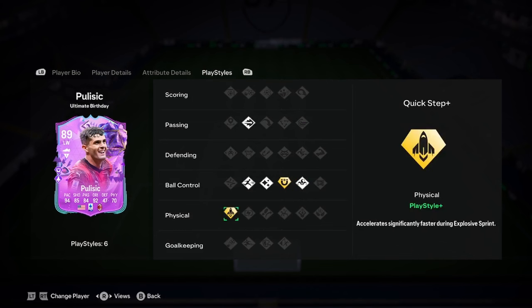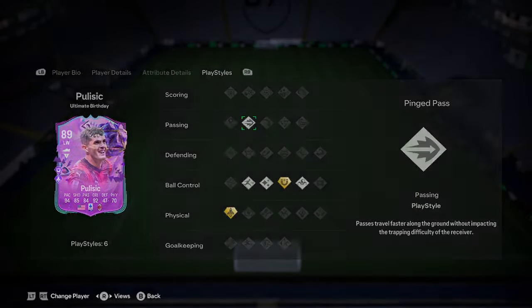Playstyles: First Touch Plus — not really anything else to note to be fair. He's around 40k? I think this guy starts for me. He might be a bit of a fraud but he looks insane lads. Buy him. If you think this card is good for your team, I think he should be around 200k. Seriously.